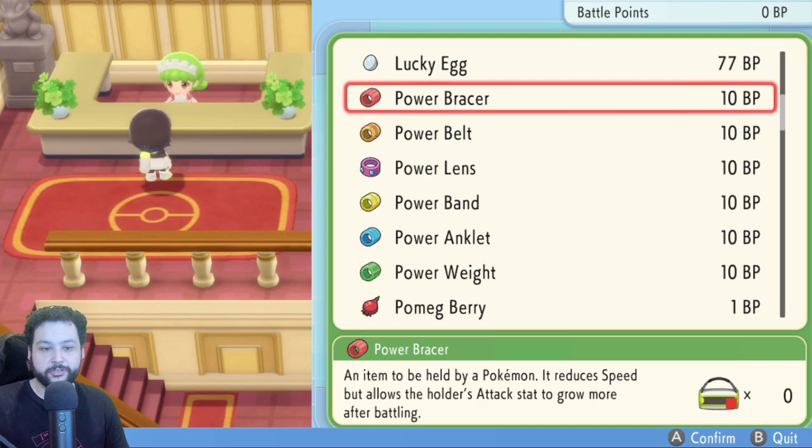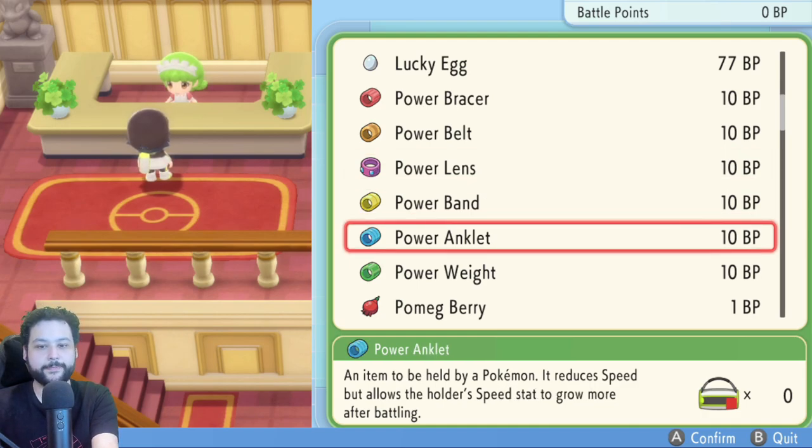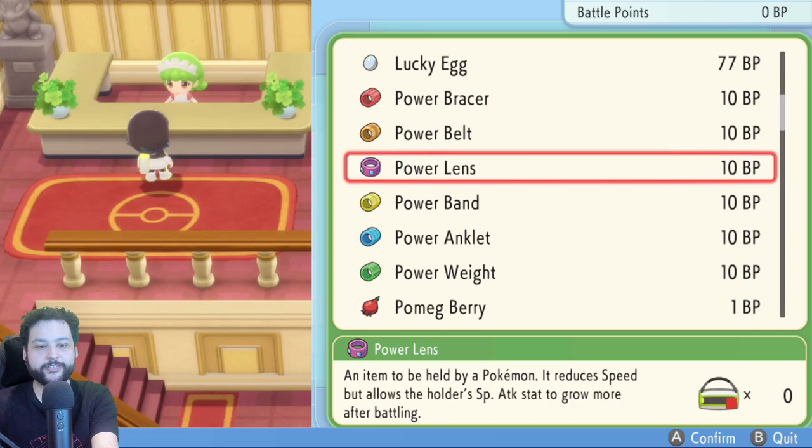These power items boost the EVs you receive. Normally when you defeat a Pokémon you get one or two EVs, but if your Pokémon is holding a Power Bracer, it adds an additional 8 EVs per knockout. So if a Pokémon gives 2 Attack EVs, the Power Bracer brings it to 10 — meaning you only need to defeat it 25 times to max out. I recommend getting the Attack, Special Attack, Speed, and HP ones first if you're low on BP.